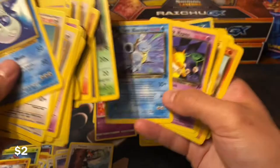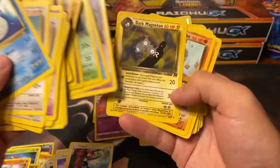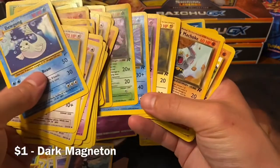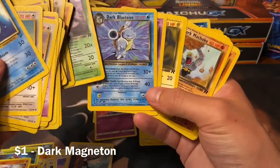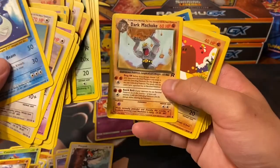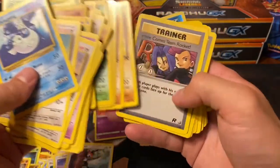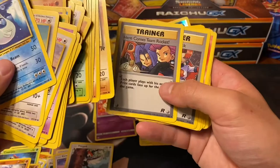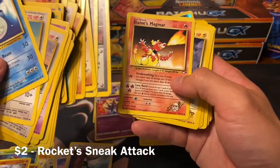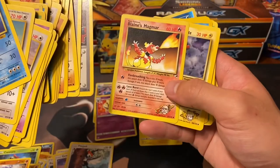Got a Dark Blastoise which is in really poor condition, Dark Hypno, and a Dark Magneton - all non-holos. I was definitely not charged what I should have been for these because they're not too shabby even though they're unlimited. Dark Machoke, Diglett - Team Rocket is actually the one vintage set I am closest to completing, so that's the one I'm going for right now besides Evolutions and Modern.